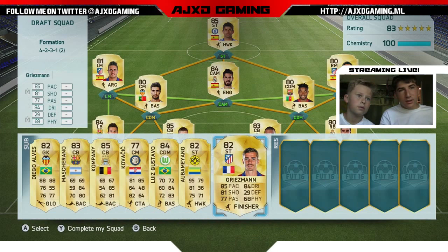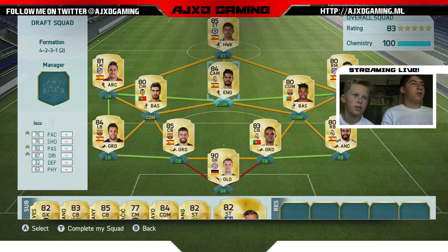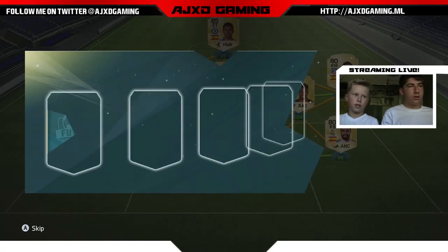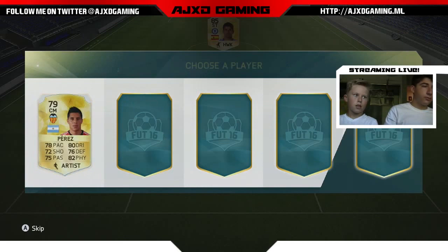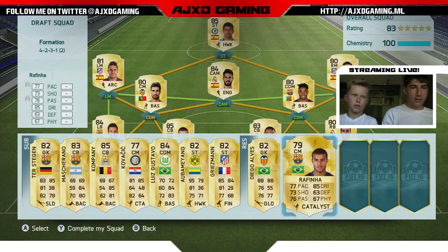It drops the chemistry a little — it's orange, not green. But whatever, 100 chemistry is good enough. Let's go our reserves. You can get Ter Stegen as a backup goalkeeper over Diego Alves. What do we want? Mario... Rafinha maybe? Rafinha is center mid — do we have a center mid?